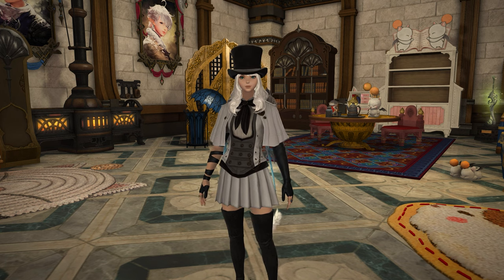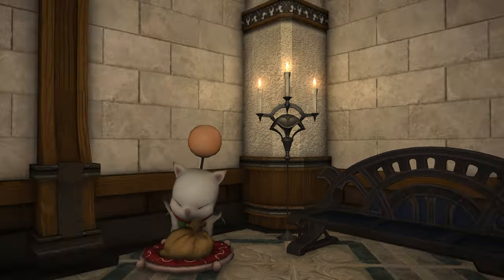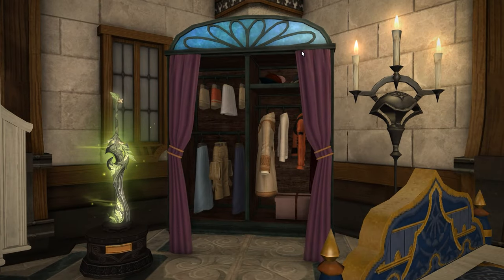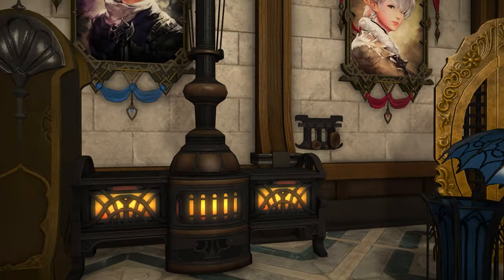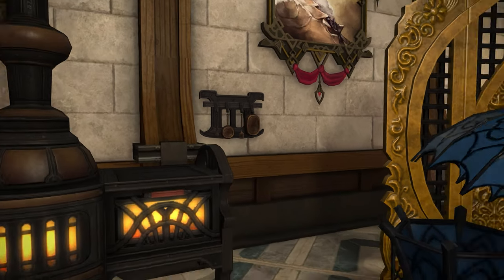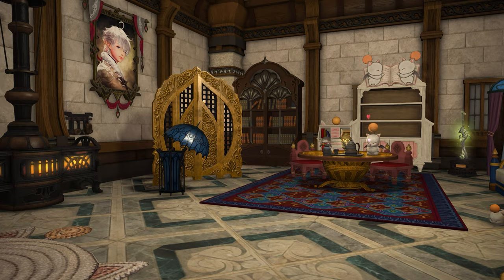There are a lot of Crystarium themed crafted items for housing already in the game. This is the Crystarium bench, for example. We have stuff like the Crystarium wardrobe with the crystals aligned on that. We've got a Crystarium teapot, a Crystarium umbrella stand, and the Crystarium stove and fixtures. There aren't a lot of items, but there are enough to kind of decorate a space.